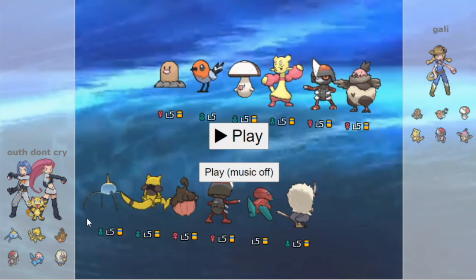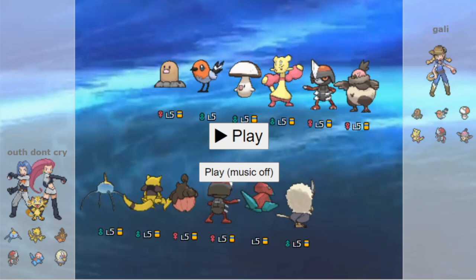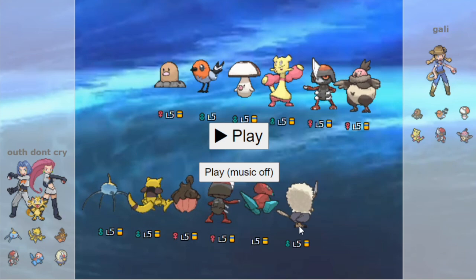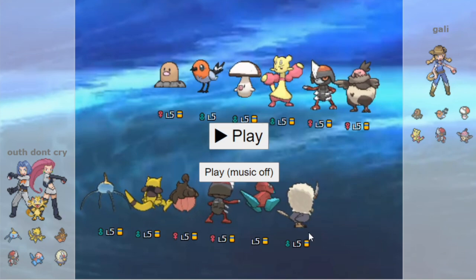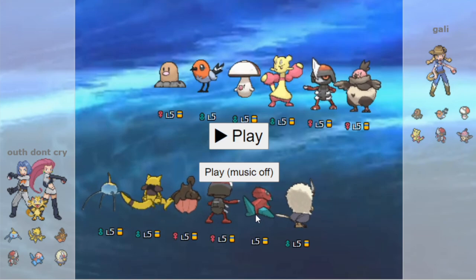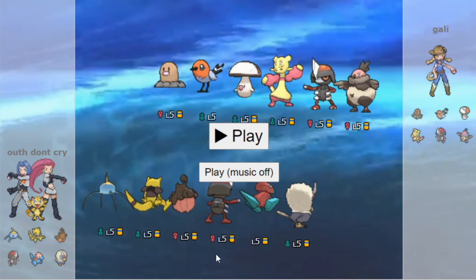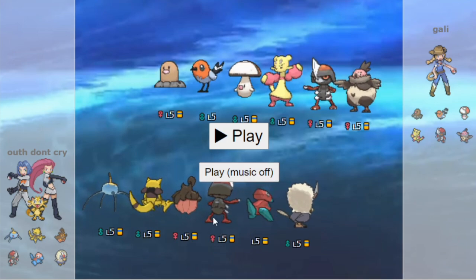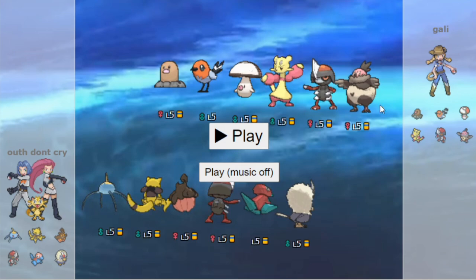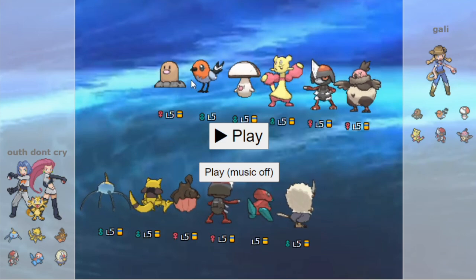We enter Game 5, which is a Generation 6 Little Cup. Fletchling has Gale Wings, which is not nerfed in this gen. It's basically a Flying Spam team versus Sticky Web. Rufflet can be a match winner because it can set up really easily with Bulk Up, and nothing can really touch a Bulked Up Rufflet. Hidden Power Fighting Porygon is also going to be really strong, especially if you can get Sticky Web up. Ponyard can wall Fletchling — that's the main threat — but you have to keep Ponyard healthy.